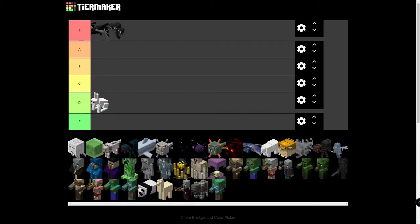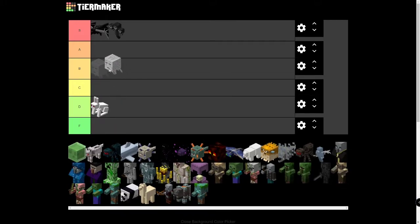Next one: Ghast. Ghasts are the only way to get Ghast Tears, which can be made into Regeneration Potions. They're also pretty fun to hit fireballs back at them, so that's a plus. I'm going to put them in B tier — they can hit you off bridges in the Nether and they fly, which is kind of annoying, but they're pretty weak and not that difficult to deal with. I think B tier is a solid spot for them.